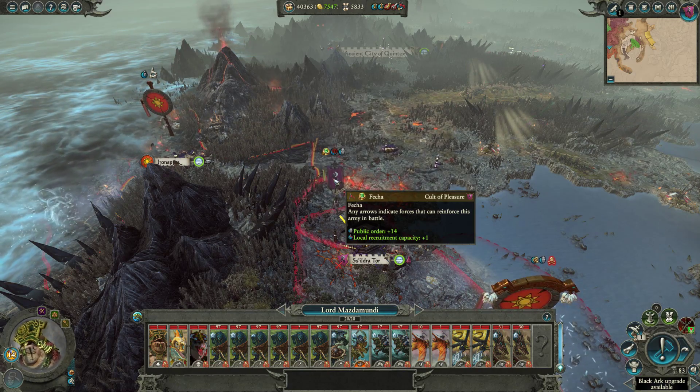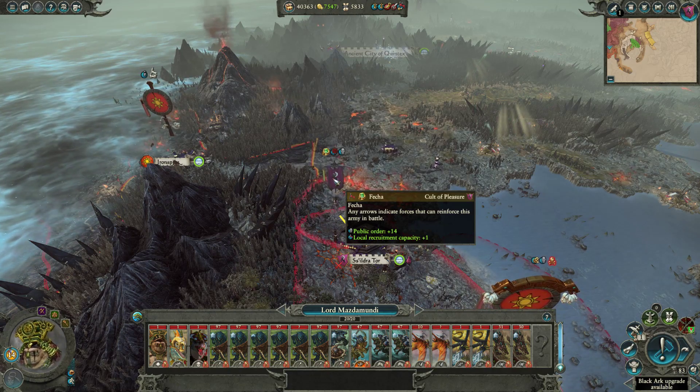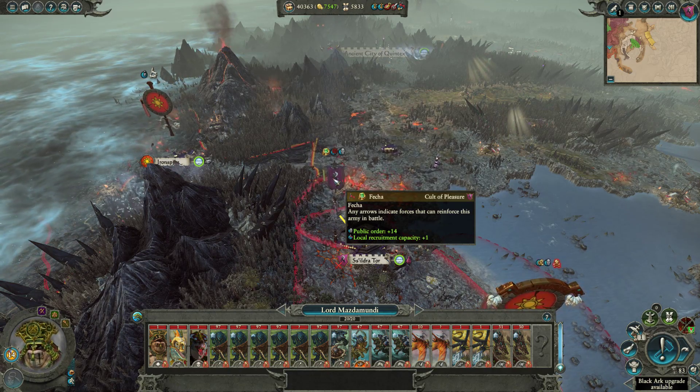The AI and the player have the exact same rules when it comes to Zone of Control. Sometimes the AI gets cheats in regard to other game mechanics, but when it comes to Zone of Control, it's both the same.